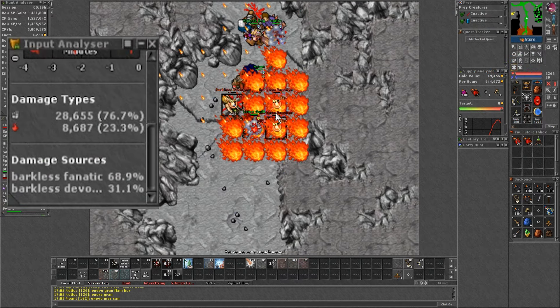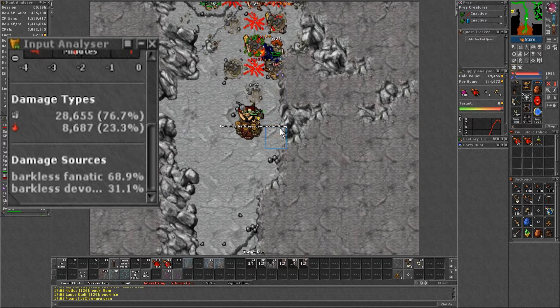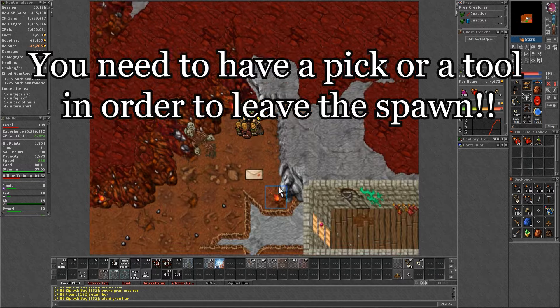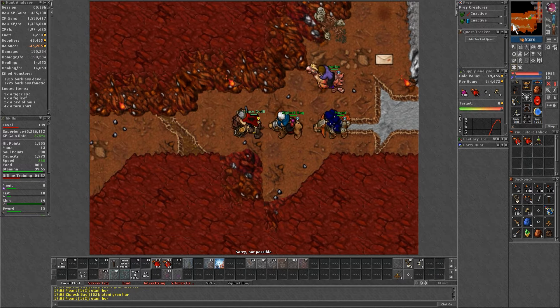The damage is mostly physical, but the combos come from life drain attacks. So using a garlic necklace is much better to protect yourself from dying, even though the majority of damage is physical.